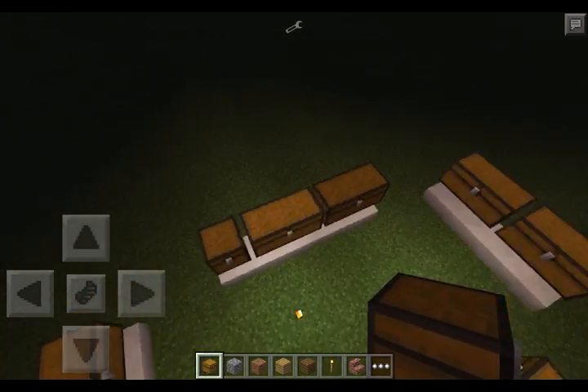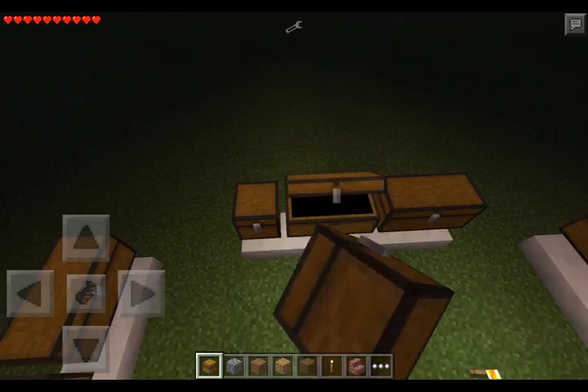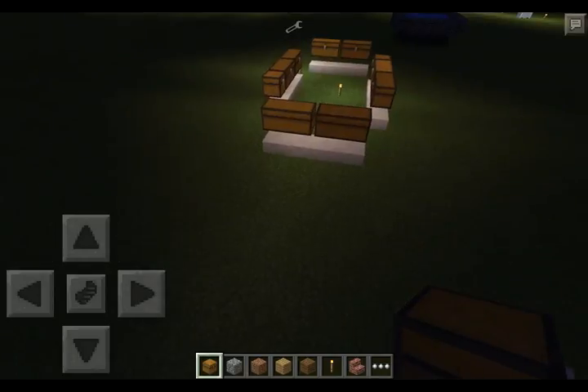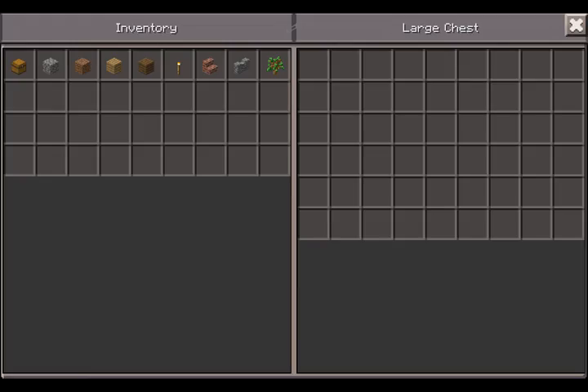Now if you look really carefully, look at the top left of my screen before I open the chest. You're gonna see there was a help bar, because you can only open chests in survival. That means when you open chest in creative, it's only because you're gonna say like survival or creative, even if you can still float.